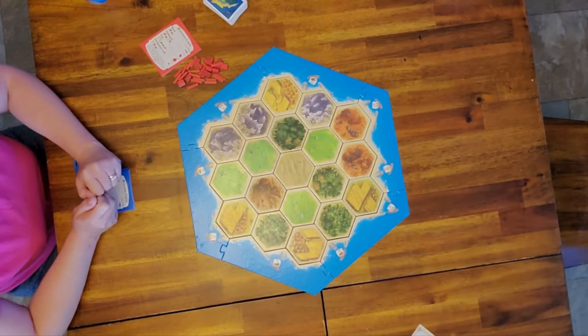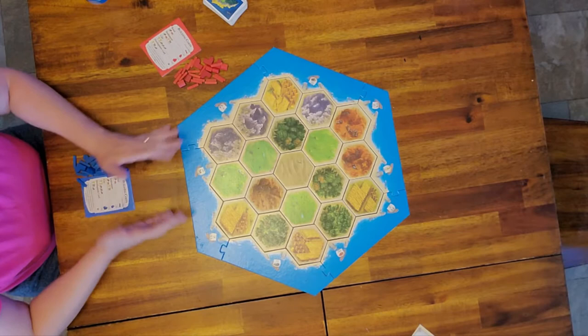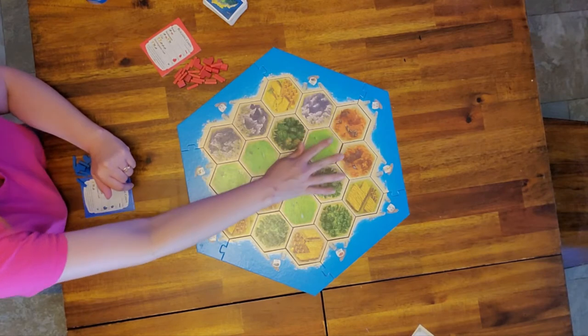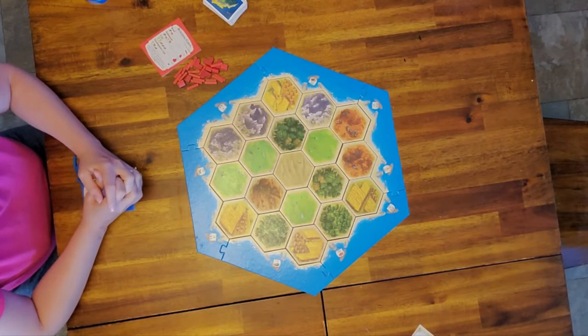Now that that's done you put on the numbers. In the instruction booklet it'll tell you where to put the numbers. Our board is quite even — we've had times when we've had all hills in one corner. It just makes for a different gameplay, that's all it really does.